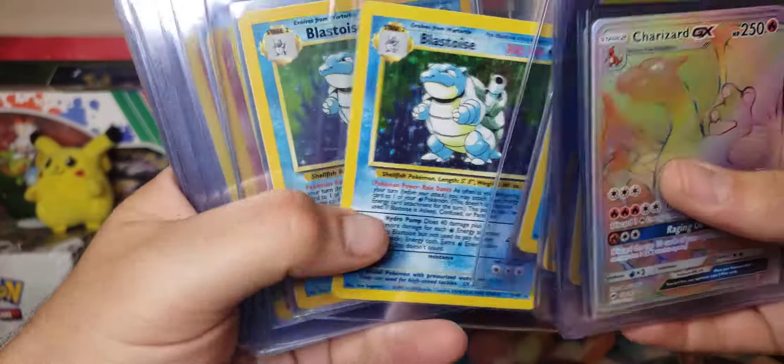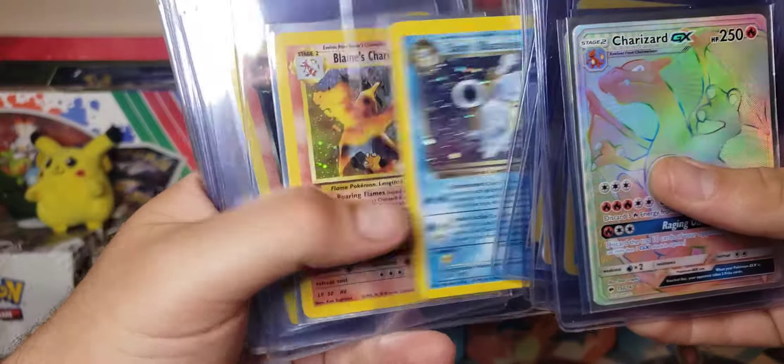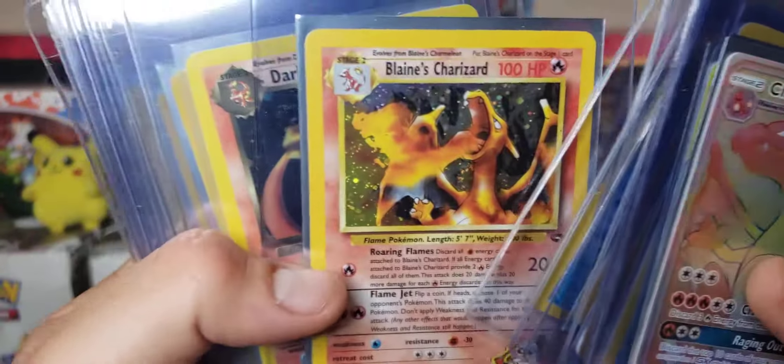I have a bunch of Blastoise Unlimiteds — by far my favorite. Got a Dark, and now we get into the Zards.